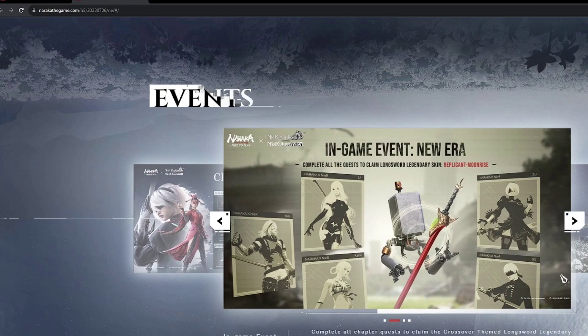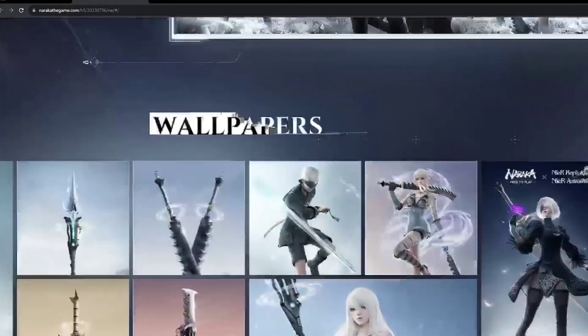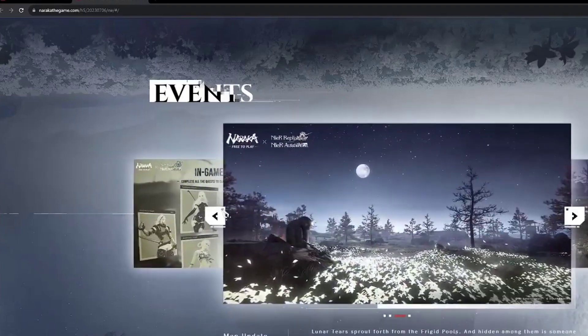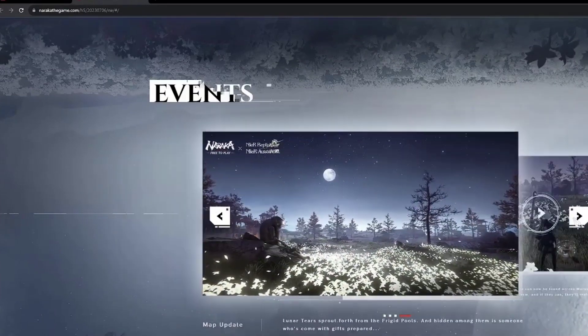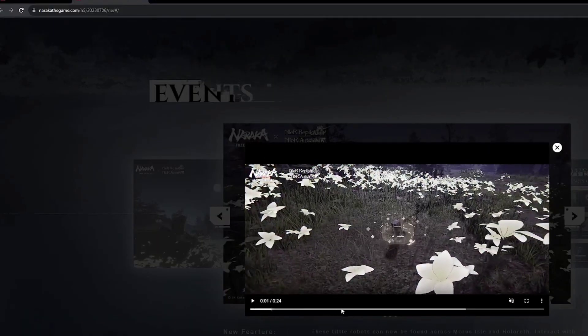The process is straightforward. Once the event begins, log in to the game and follow the provided instructions to claim your rewards. The page also includes video wallpapers and additional information. To obtain the 2B outfit, simply engage with the event within the game's event center. I hope this guide has assisted you in obtaining 2B NERCA Blade Point.